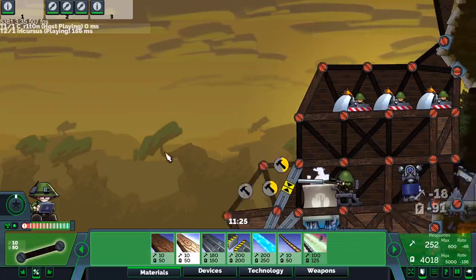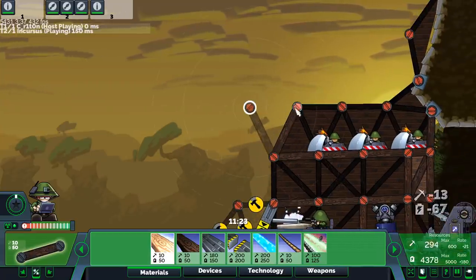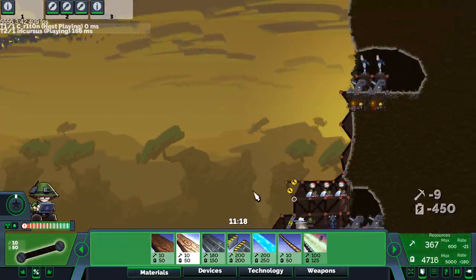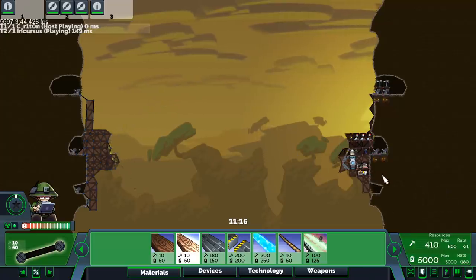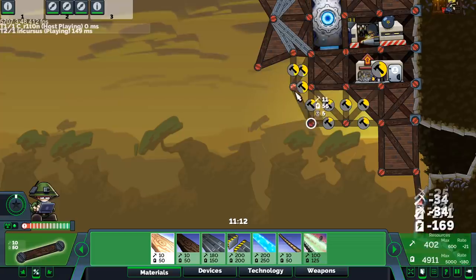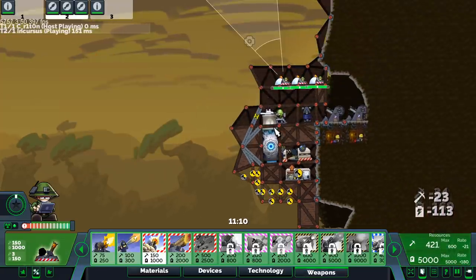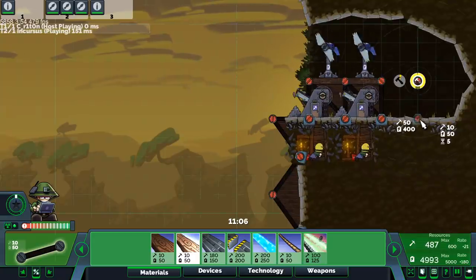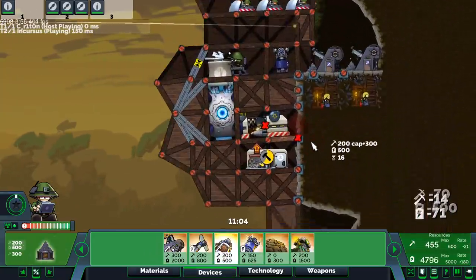I need to build all of this up to fix the mortars. Aim a little to the side — that should work. There we go. I think I'm hitting his sniper as well since the sniper is right on top of his core. Just refire. I should expand down here to get more going.